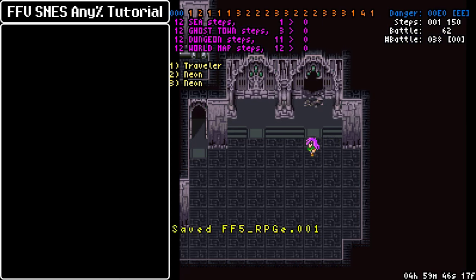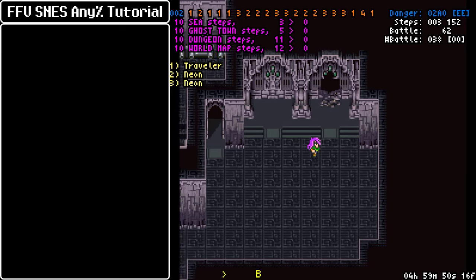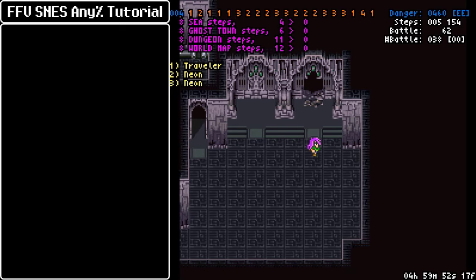This tile where Cesar talks with the party is an event tile, so you could use this to go from event to other steps if the situation arises. Let's say that you have to battle an extra goblin on the big boat — you could correct single steps with this and continue with the step manip.